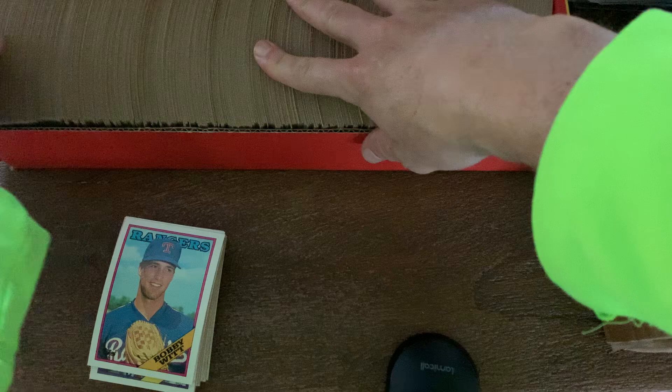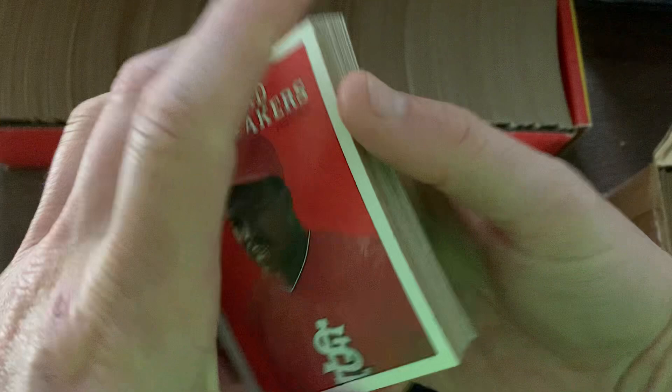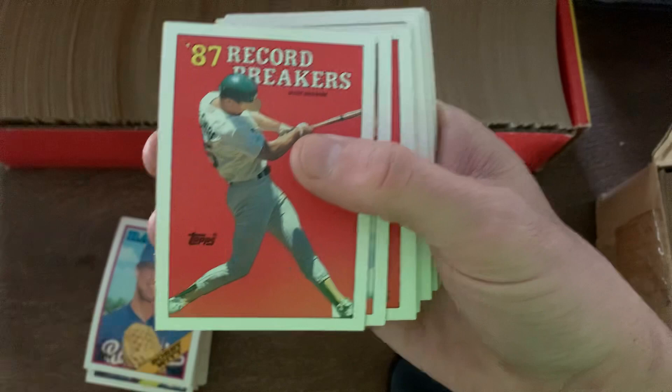I think I got a couple but it's a mixed bag, so it's odd. Let's start with the first ones because the Record Breakers are right in the front here. So the Record Breakers — Mark McGwire — we got the white triangle in the front, so we got the error card there.